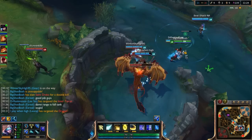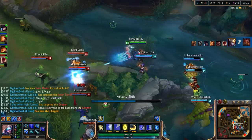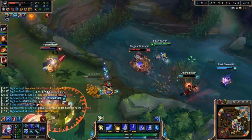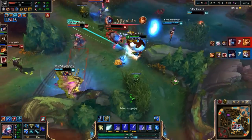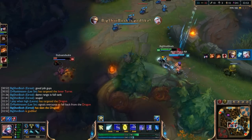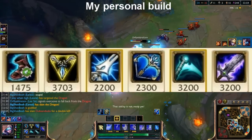The full build for Ezreal is: Ionian Boots of Lucidity for cooldown reduction, Trinity Force — which is amazing and good on almost any champion, just expensive — and then Last Whisper for extreme armor pen. Muramana is for mana and extreme burst potential. The E-Q combo hits so hard with this setup.